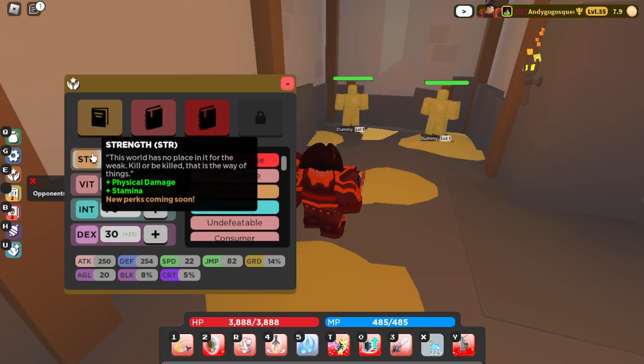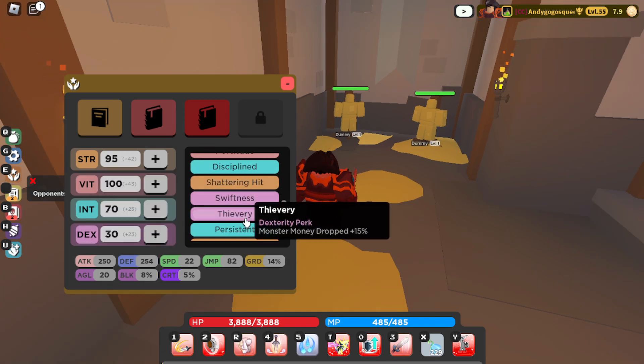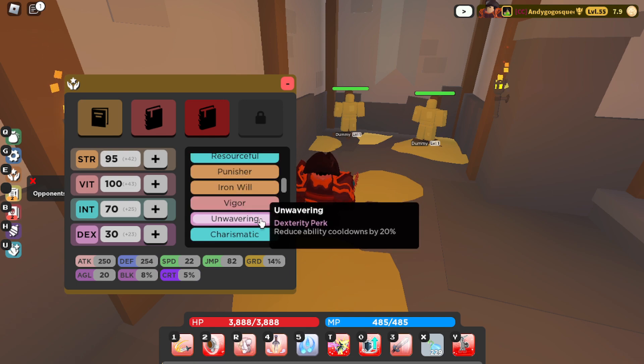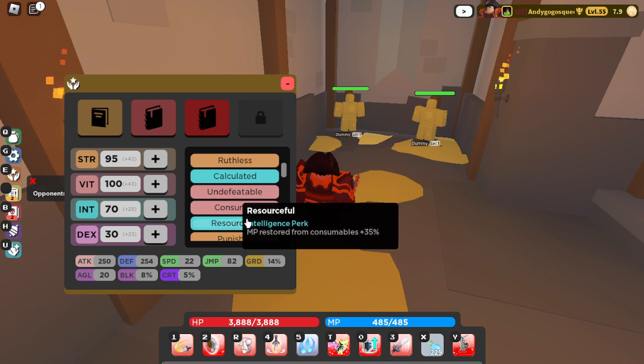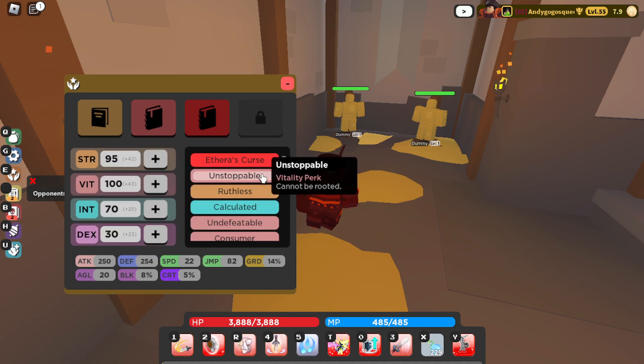First off for your stats, you're going to want to have 95 Strength, 100 Vitality, 70 Intelligence, and 30 Dexterity. 30 Dexterity because you get the perk Unwavering, which reduces all cooldowns by 20%. Intelligence because you get the Calculated perk — all damage taken minus 10. Vitality because you get HP bonuses and very great perks.